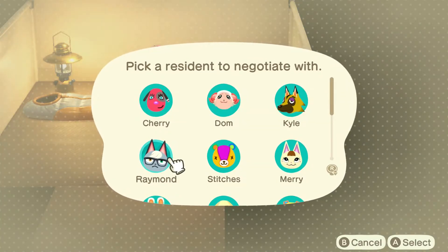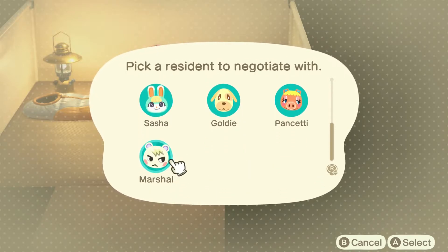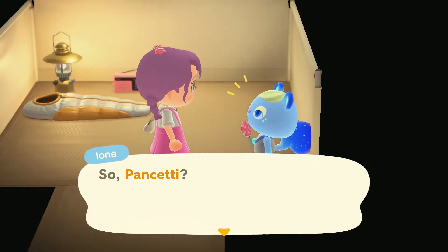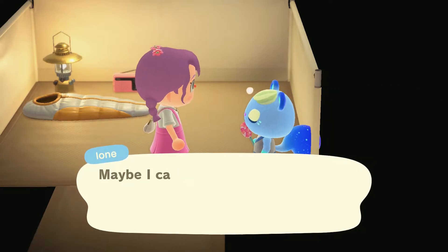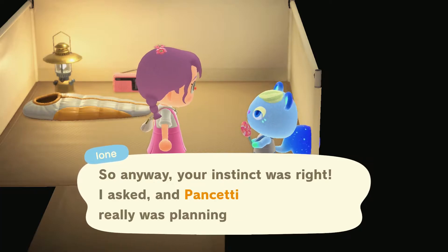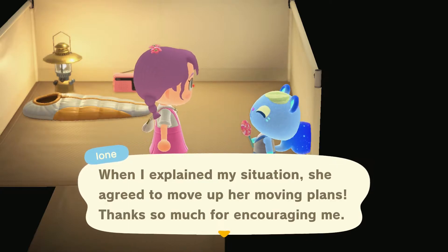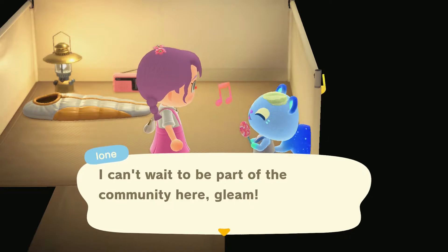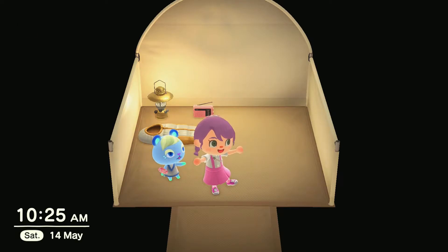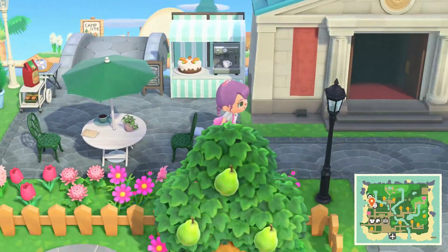I might have an idea about a resident who is going to move out. It's of course... Raymond? Kyle? Does somebody know who it was? It was Goldie? It was Marshall? No — it was Pancetti of course! I just have a feeling Pancetti is thinking about moving out. Yes! Pancetti is moving out! Let's celebrate everybody — this is the greatest day! My island is saved! Go pack your things, squirrel friend — you are moving here!